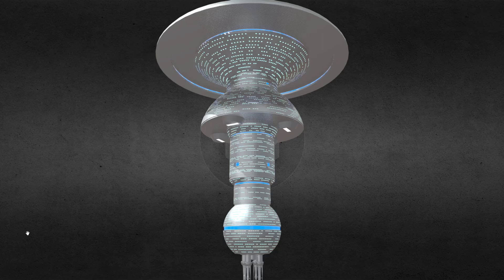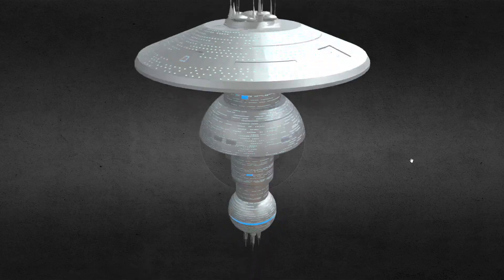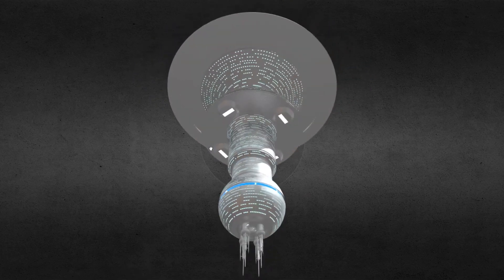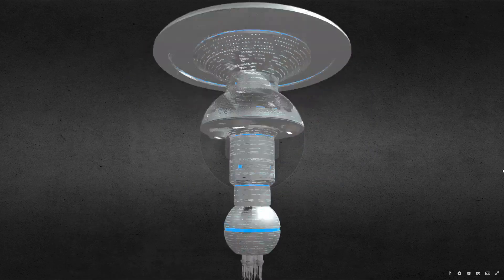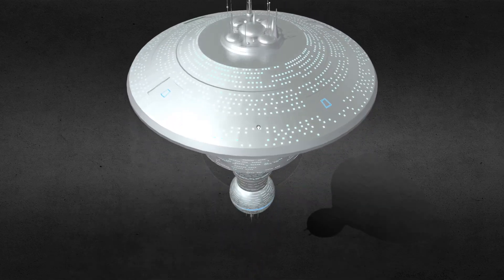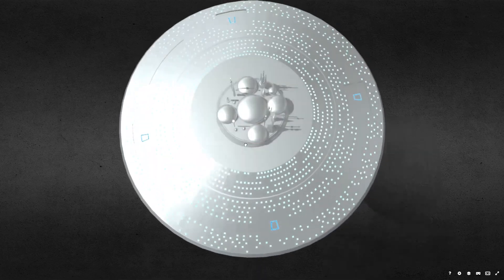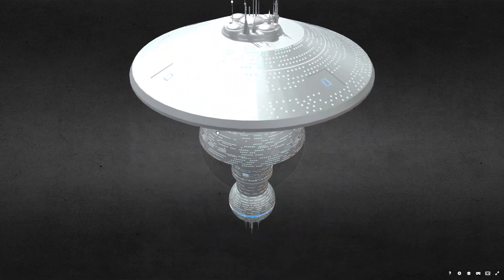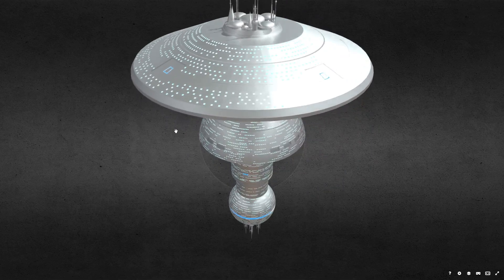Today we're doing our next space station look. We're doing our next hero ship, but we're not doing a ship this time — we're doing a space station. Specifically, a Federation space station which has been named Ame no Mi Hashira. I'm not sure what the official Starbase number would be, probably somewhere in the 400s.